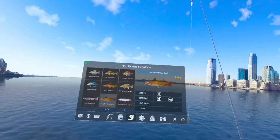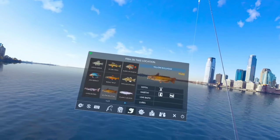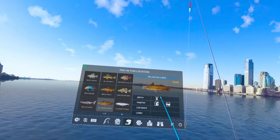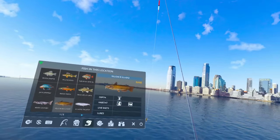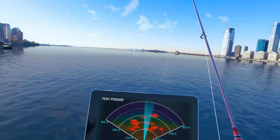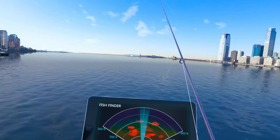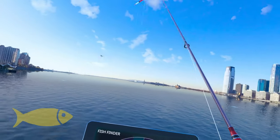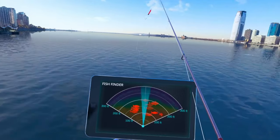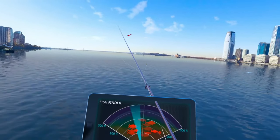We're going to be looking for a fish that is not really bright on our fish finder because we're going to be using hard mode. We're looking for a dim fish — the brighter they are, the higher up they are; the dimmer they are, the lower they are. So we're looking for a dim fish on the fish finder. We're going to grab our pole, and on the crawfish we're looking for a dim medium yellow fish.